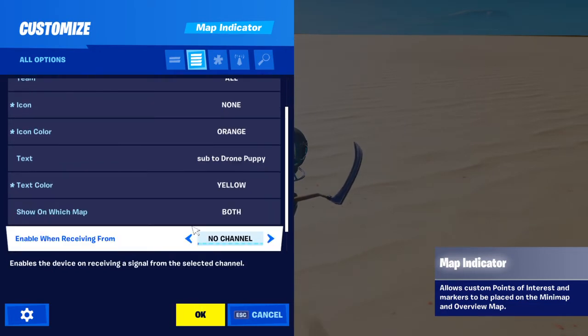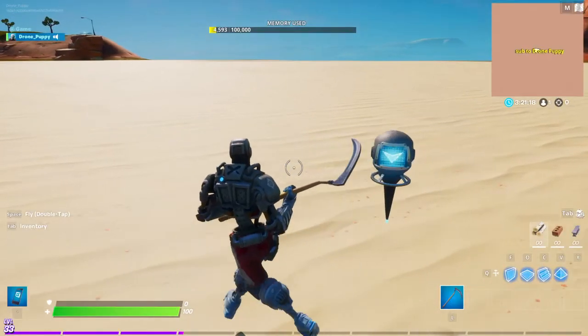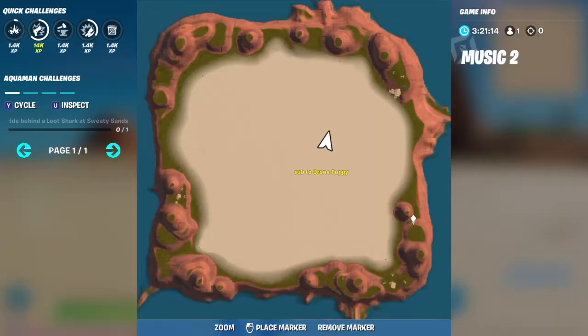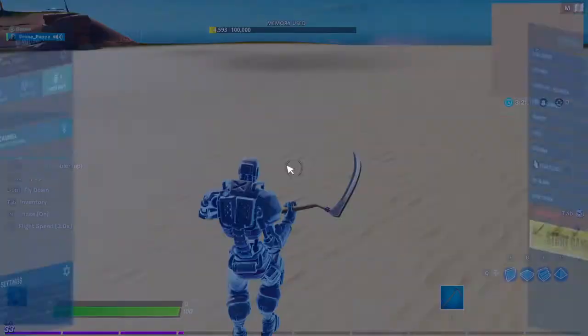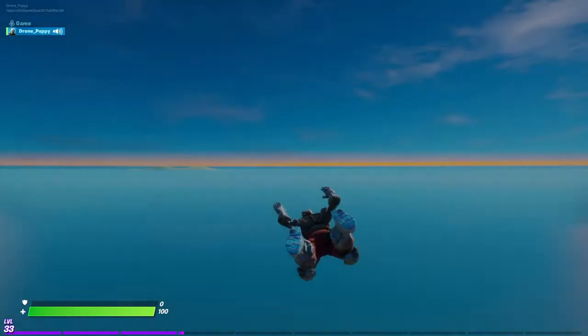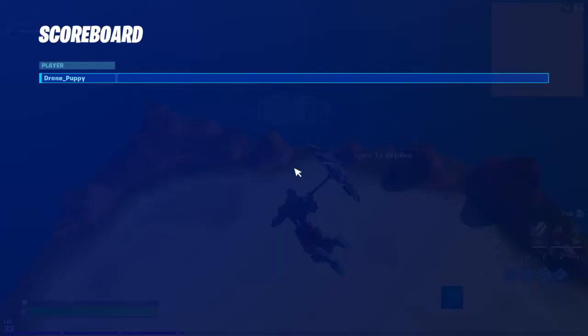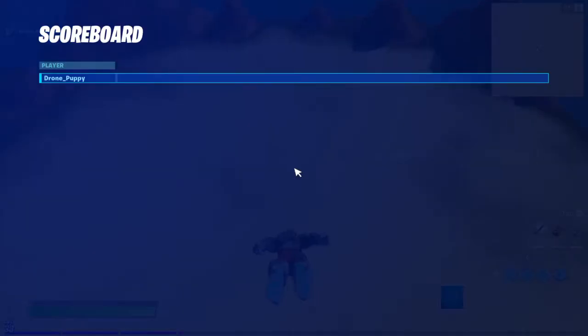Set the Text Color to yellow, Show On Which Map to Both. You can see if you go over it, it says 'Sub to Drone Puppy', and even when you start the game that text appears on the map.